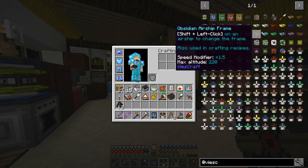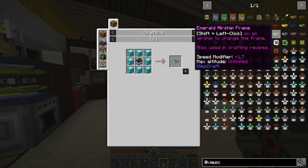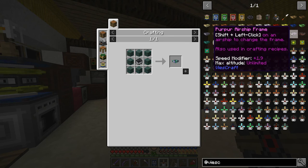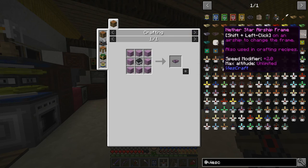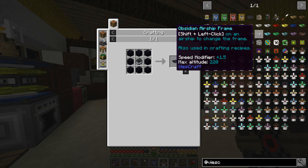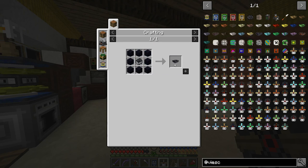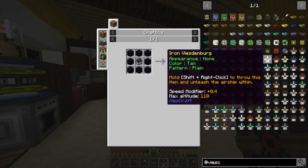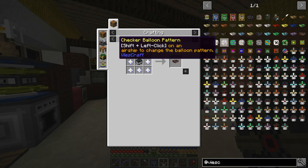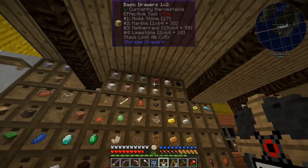Our max altitude with obsidian is 220. Beyond that we get diamond with unlimited max altitude, and everything above that is unlimited too. We have emerald - quite expensive, requiring blocks - and we could probably get prismarine later. The purple ones are 1.9 speed, and the nether star gives us a 2.0 speed modifier. I think obsidian is going to be fine - it's much cheaper than the next tier and only a little bit slower at 1.5 versus 1.6, and a max altitude of 220 should be fine for now. I am going to work toward getting the nether star or the mythic at some point, but there are other things we can do to make it even faster still.